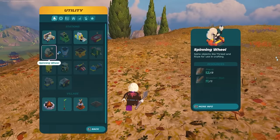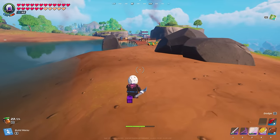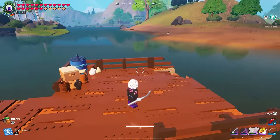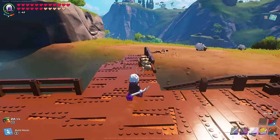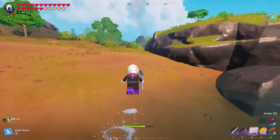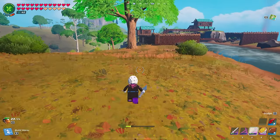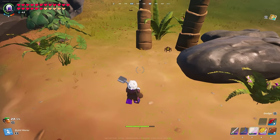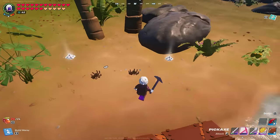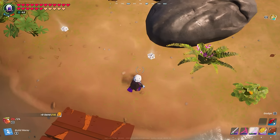All I need is some more sand and fertilizer, which honestly shouldn't be too bad. As I'm running to the beach there's a new dock I've never seen before — they must have added docks throughout the world, and there are two fishing spots, which is really cool. I need to quickly get this last piece of sand so I can finally drive my car. I've made it to the beach — there are tons of spiders so I need to quickly eliminate all of these.